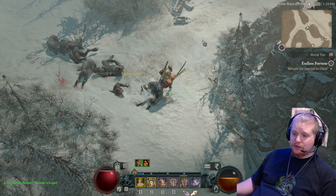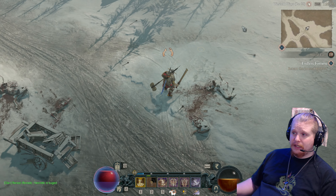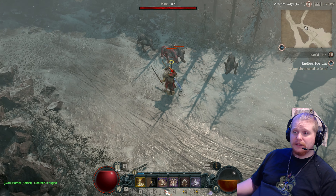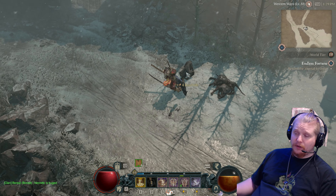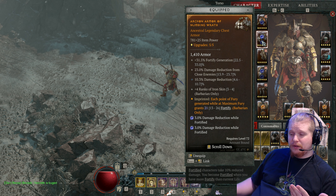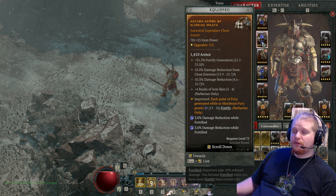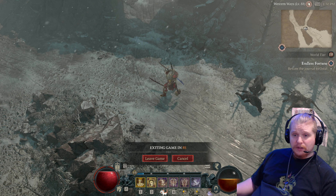If you don't have multiple fortify sources, it's going to end up getting wasted. Right now I've got my fortify from Iron Skin, and by the time I reach my next pack it's going to be gone — it won't last long enough. This is one of the reasons I went with the Aspect of the Numbing Wrath, because it's a way to generate fortify constantly. There are tons of different ways to generate fortify across all the different characters.